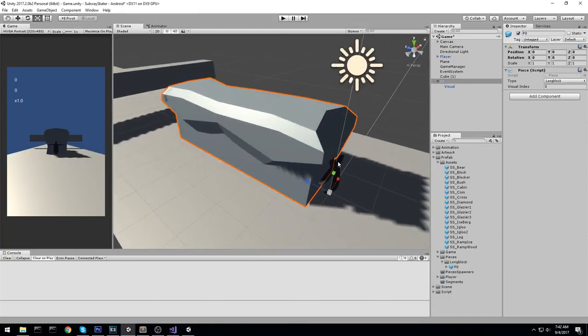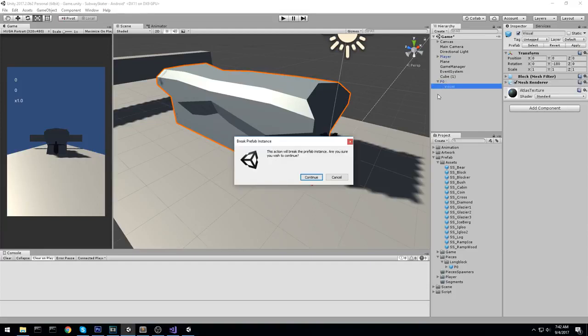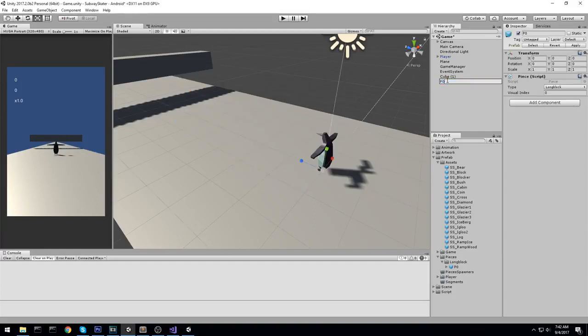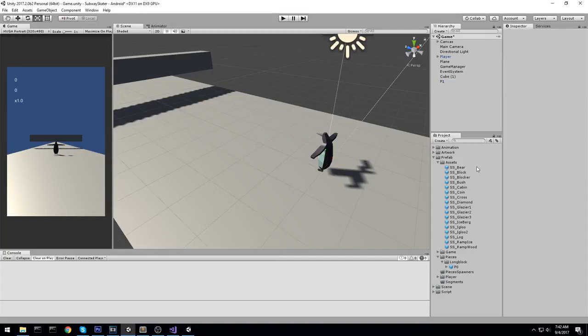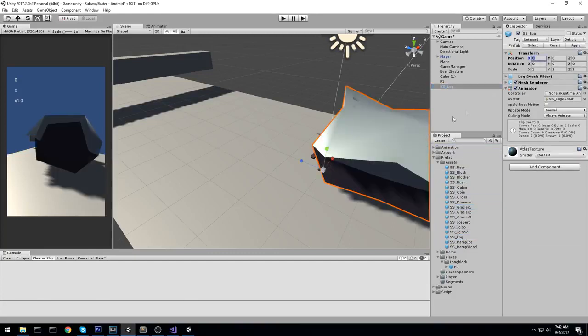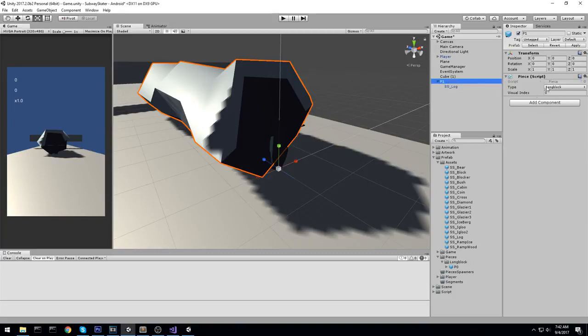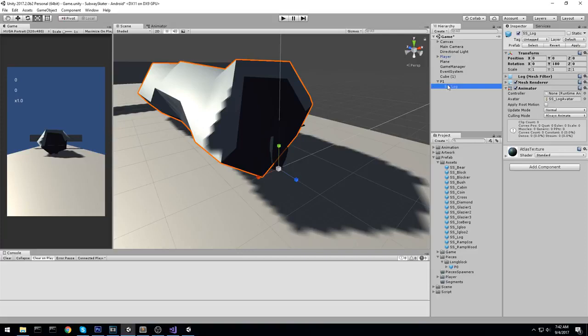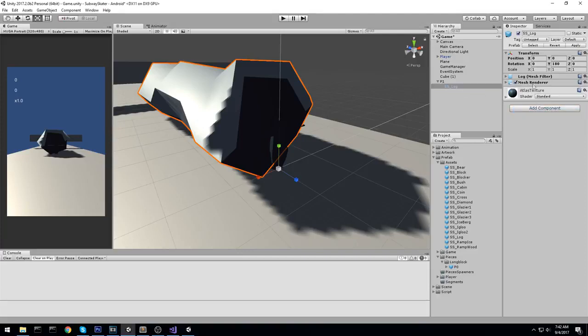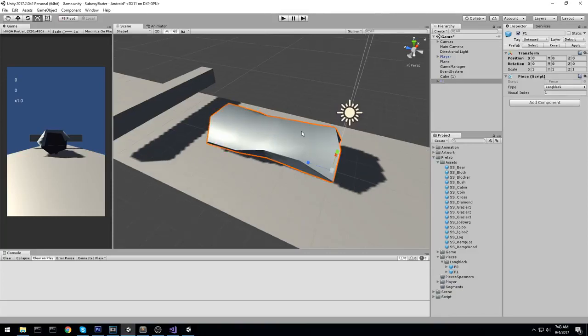Now we have a clean piece to start spawning. Before moving on, remove the visual, make sure you don't save the prefab, rename this to P1, and drop in another long block — the log variant. Rotate it 180 degrees, set the piece visual index to one. We're building prefabs one by one. Drag it to the same folder — we now have two different types of track pieces.